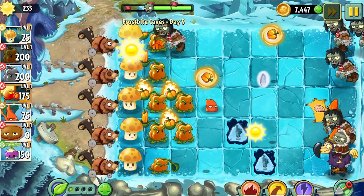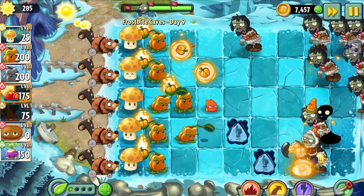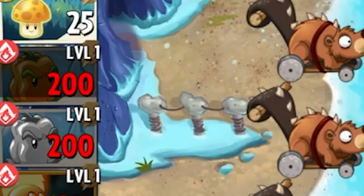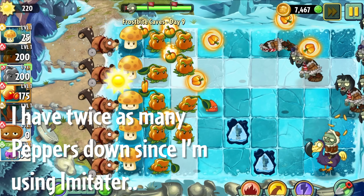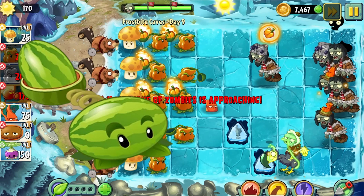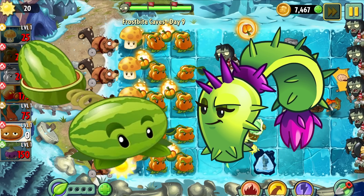What makes this plant so bad is that you can barely use it to begin with. Pepperpult's seed packet takes 20 seconds to recharge. Considering most levels only last a minute or two in this game, you'll only get a few of these guys down before the level ends. This makes Pepperpult pretty useless as an attacking plant. Its recharge time makes it obsolete in comparison to other similar plants such as Melonpult and Dusk Lobber, which only take 5 and 10 seconds to reload respectively.